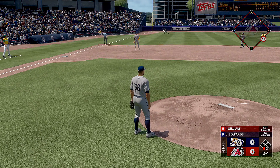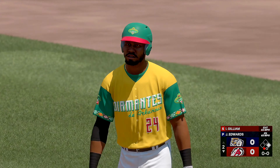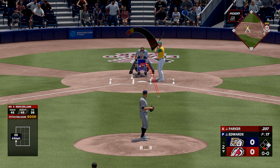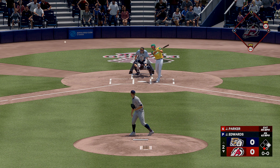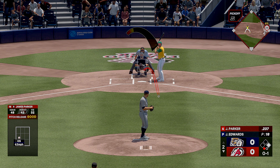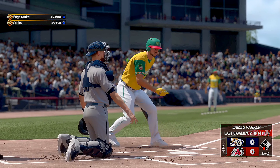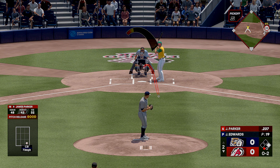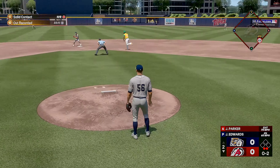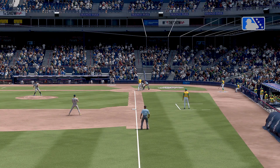Fly ball out to left field and it stays fair. One gone, runner at first. Here's the first baseman — not getting the desired results at the plate recently, just one hit in the last five games. Slap the other way, foul ball. Edwards — a six-foot-three right-hander — features a knuckleball, a four-seamer, and sometimes goes to the curveball. Next pitch to short — could be two — to second, that's one: double play, and that'll do it for the inning. No runs, one hit, no errors, no one left on base. We've played two innings.